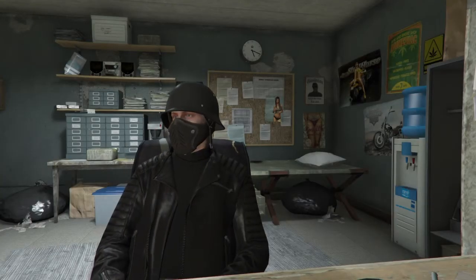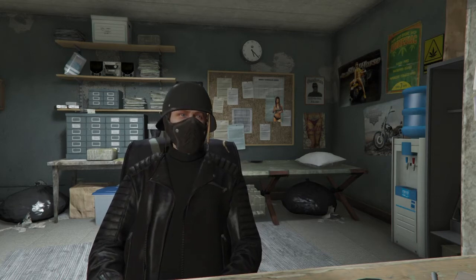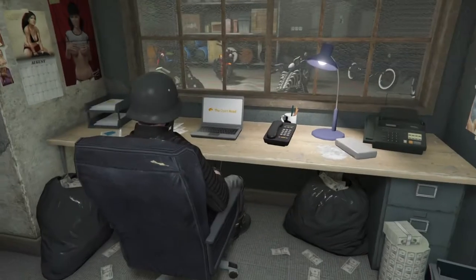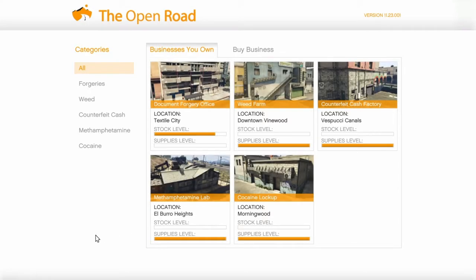With your MC clubhouse, you can now buy your biker businesses. You can buy up to 5 businesses through the Open Road website on the computer in your clubhouse — you can have 5 but only 1 per class. There's the cocaine lockup, the meth lab, counterfeit cash, the weed farm, and the document forgery office. The locations can be placed in various spots in San Andreas and will pay the same regardless of where you have them.